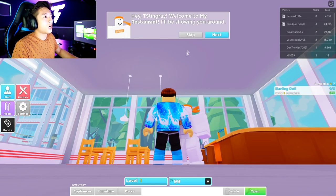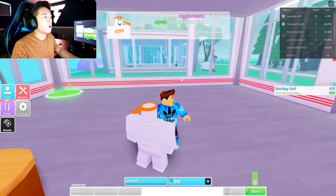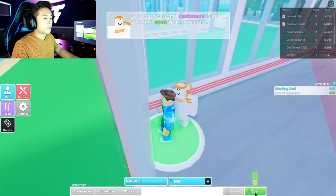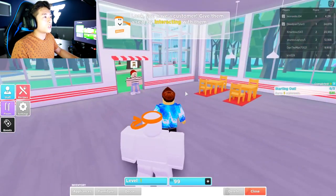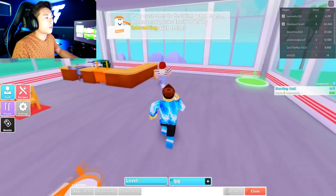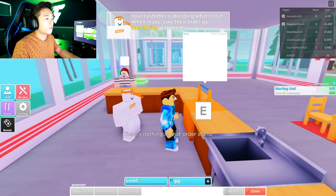Hi Stingray, welcome to my restaurant — I'll be showing you around. Let me get you some customers. First, you must open your restaurant. So we already got our restaurant going. Let's go ahead and open our restaurant. Open right here — boom! Look, you have a customer. Give them a seat by interacting with them. I press E — nice. So you got to interact with them as well. Oh, she sat on a counter! So I'm just going to go back here and start making some food.